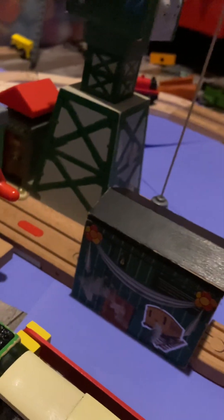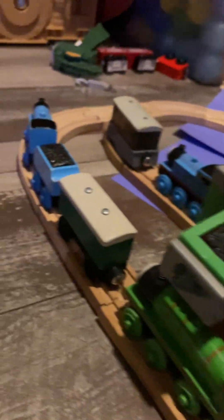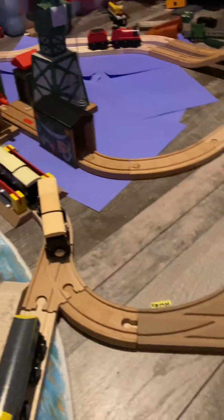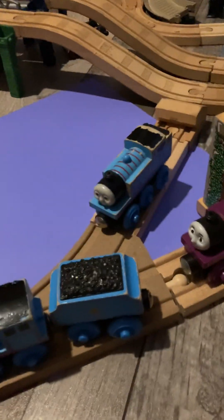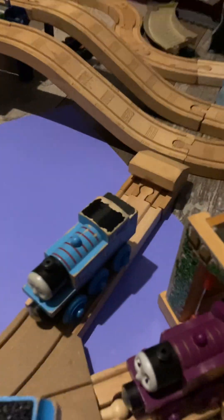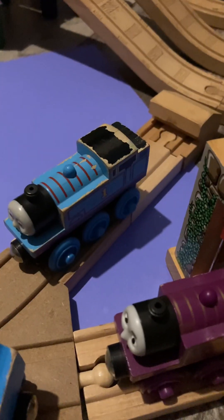We have Henry with the Express right here next to the Coal Loader, which is at Brendam Docks but I'll get that later. We find Edward, Toby, and Thomas. Then over here we have a yard with Gordon, Ryan, and another Thomas. I'm currently debating on which Thomas I'll use — the more recent one or the 2003 Thomas. Oh, we also got Frank.